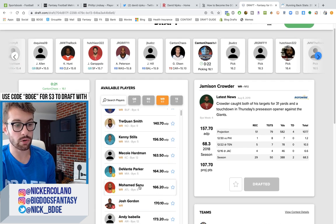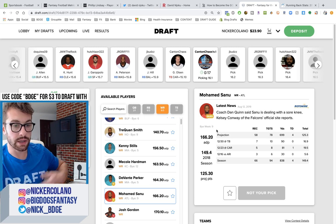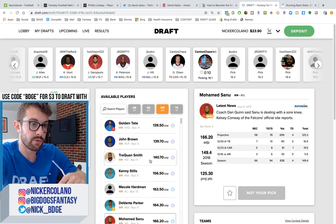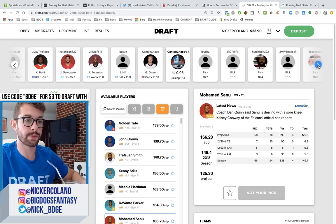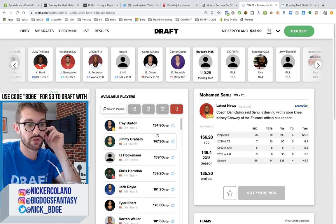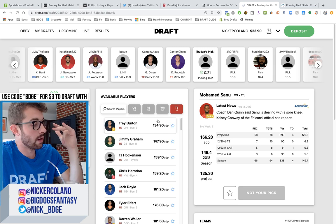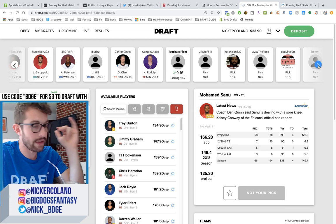I'll grab Mohamed Sanu if he is left to me in the 16th round. He's dealing with a sore knee. Why is every single player hurt this offseason? There's been no major injuries, but it feels like the majority of skill players are dealing with a hamstring strain, a calf strain — all these random injuries. It's really stunting my draft strategy.